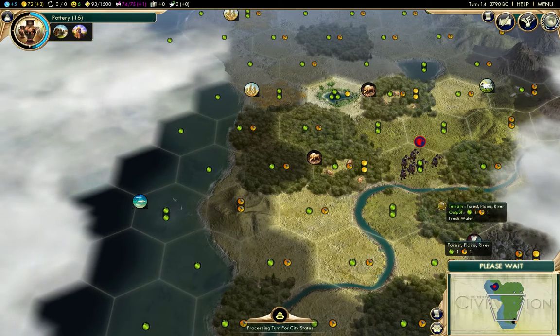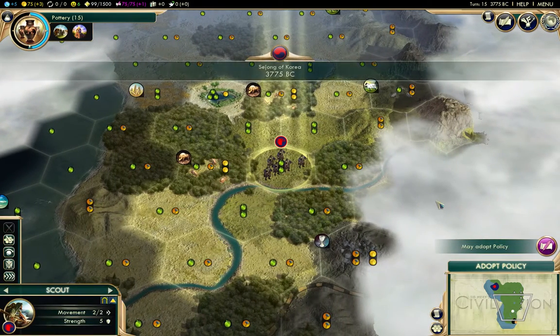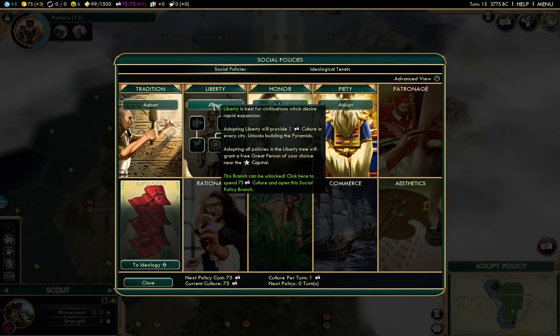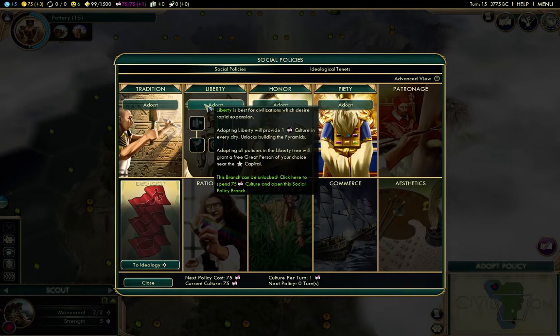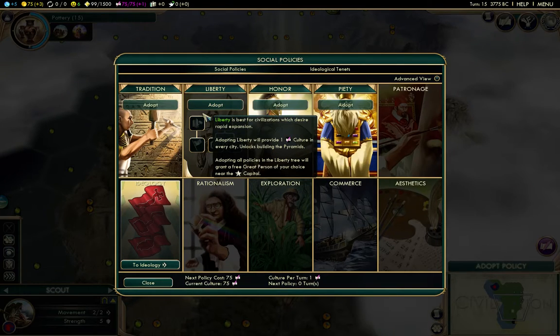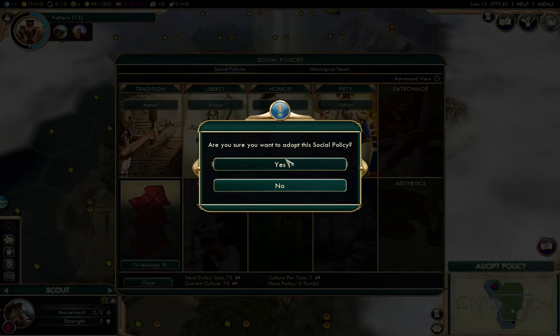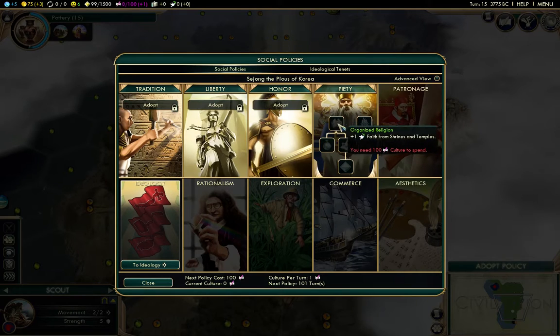The early game is fairly boring — not much goes on. We've got our first policy. I used to always open Liberty right away to rush for the pyramids, but because I want to try and get an early religion, if I open Piety, then when I finally research pottery the shrine will build faster, and I'll have the option to double my faith production from shrines.